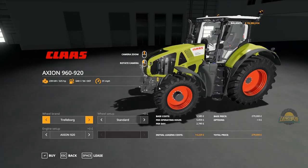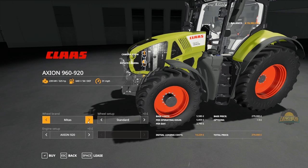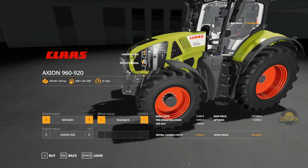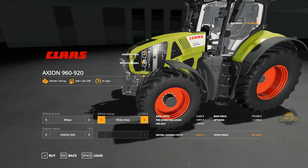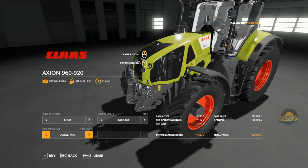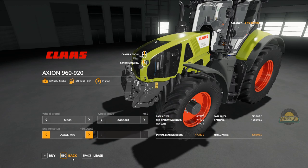Now the 900 series — the 920 all the way to the 960. Same tyre affair: Trelleborgs, Michelin, Mitas. This tractor starts at 325 horsepower, then 355, 385, 410, and 445 at the top of the line. A pretty big horsepower tractor — almost 450 horse, probably boosted to 450 IRL.